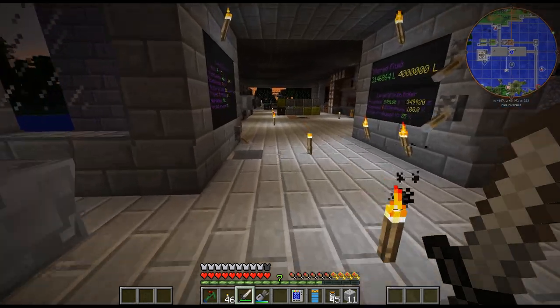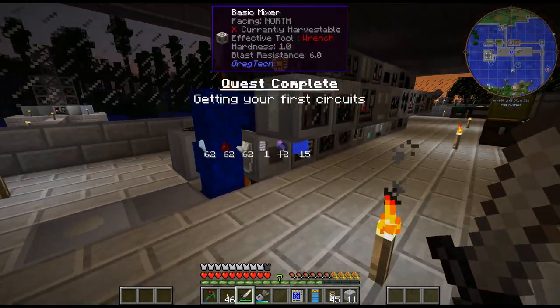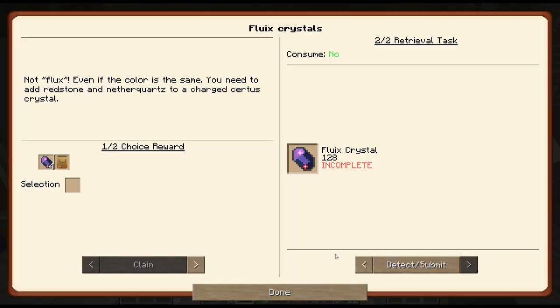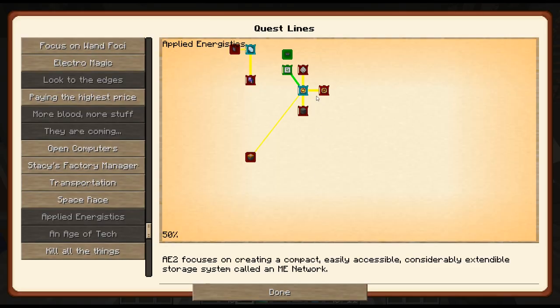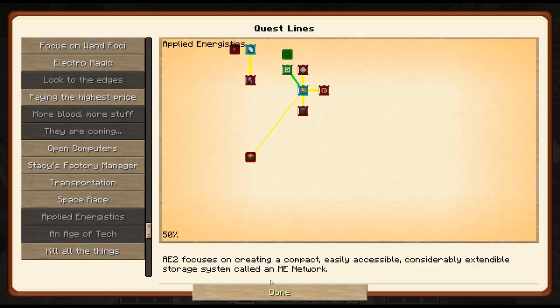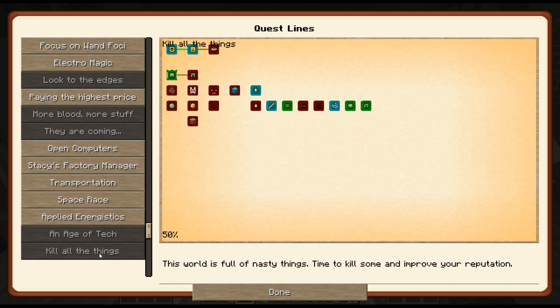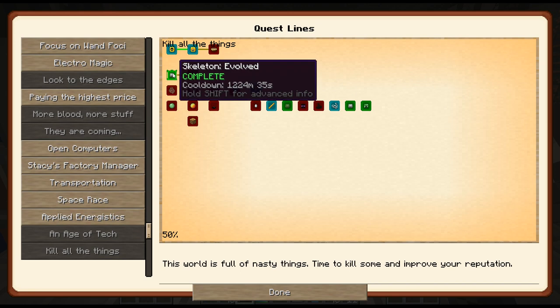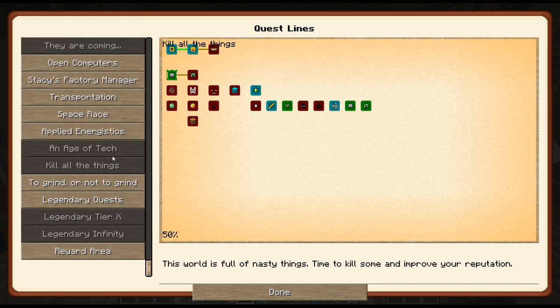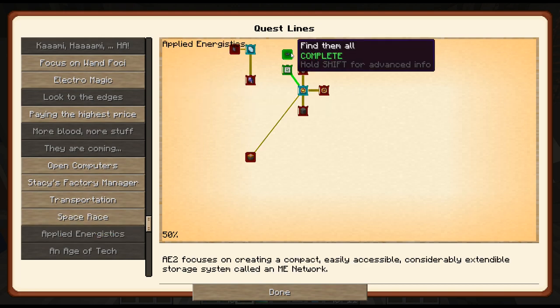Alright so that should be that one - yep. And this should be that one. So why are these green? Doesn't that imply it's repeatable? Because these are like on cooldown, and once they're done on the cooldown they go blue. So why are those green? I don't know.